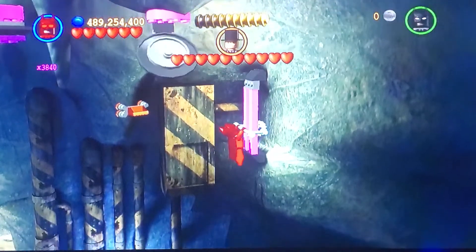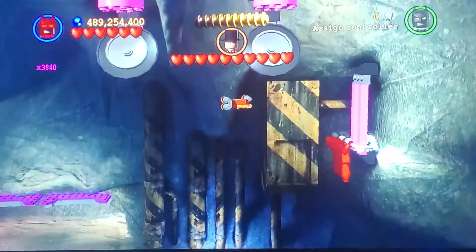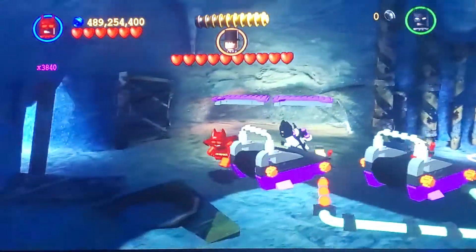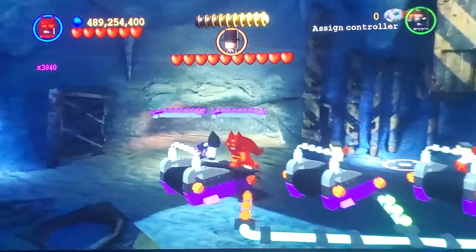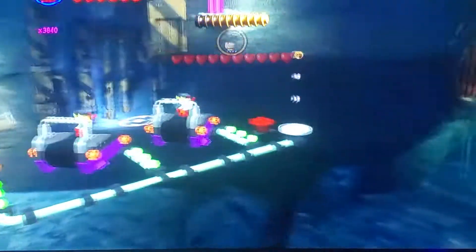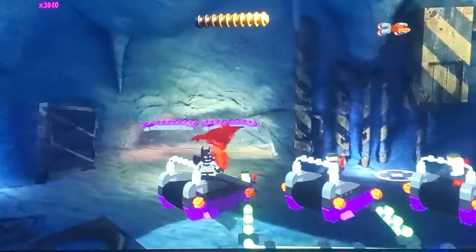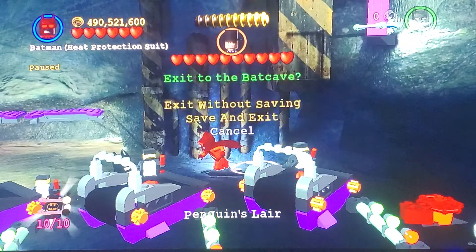Now what we're going to need to do is pull on this — we still need to get our red brick. So there we are, and that one just can't get up so we need to do it for him. As you can see, that's slowly charging up down there as we get farther up, then that will push up a bit. We step down on this giving us our red brick. That is everything for this level, so let's return to the Bat Cave and save and exit.